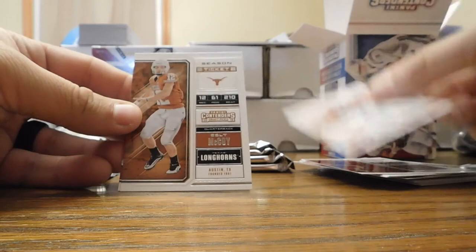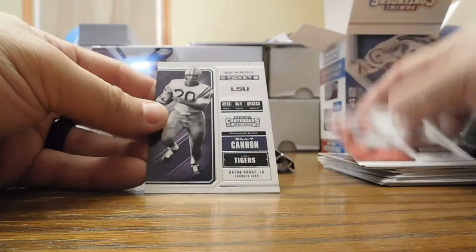We got Cam Newton, Michael Thomas, Dee Dee Westbrook, Old School Colors Herschel Walker, Colt McCoy, and a Patrick Mahomes — I think he is going to be really good. Really think Pat Mahomes is going to be a good one. We got Ron Dayne, JJ Watt, a game day ticket of Josh Allen, Deontay Foreman, Todd Gurley, and a Billy Cannon.